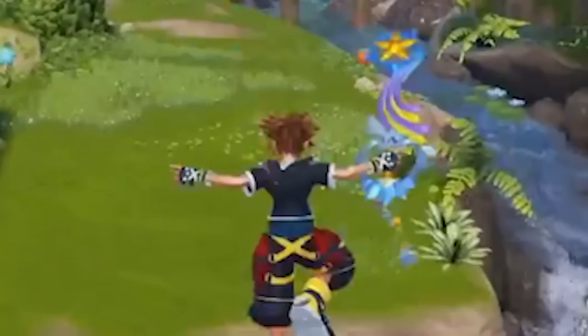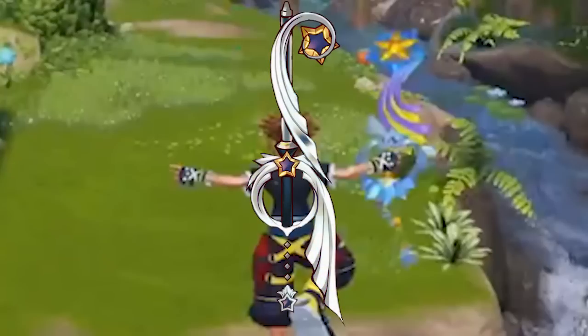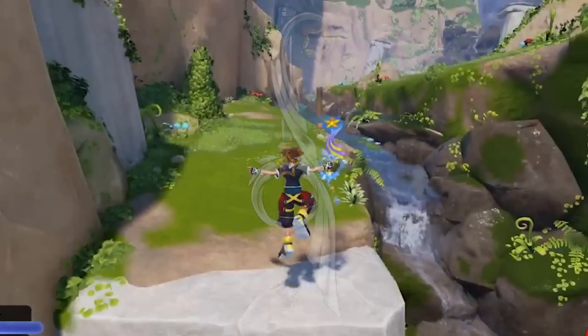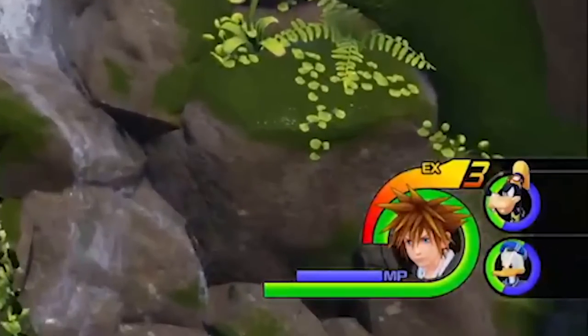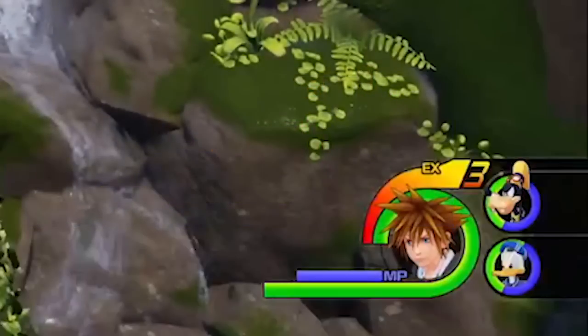I don't believe this is actually the Star Seeker, and going back to the KH Insider illustrations from the launch event, I believe this Keyblade is the same one shown in December — a completely new Keyblade. Looking at the command and HP bars, not much has changed. Over the course of the trailer, Sora takes damage and loses HP, but his MP and EX meter never go down. I assume EX is for Keyblade transformations. The faces in the corner are no longer animated like in the D23 trailer — now just flat images like the rest of the Kingdom Hearts games.